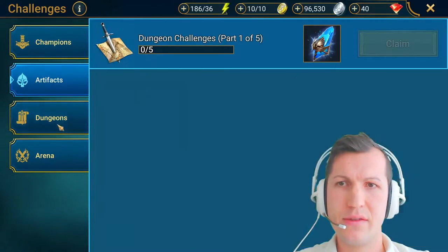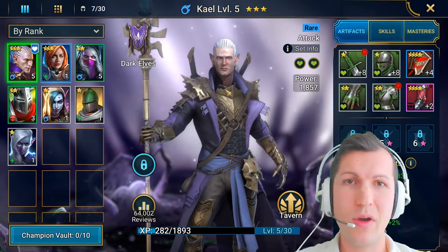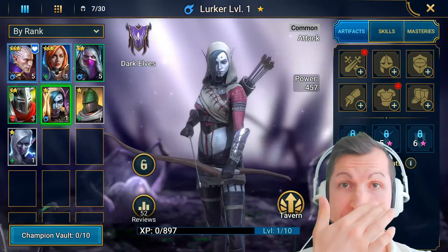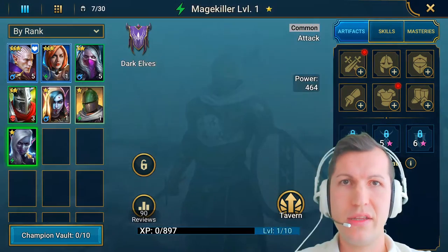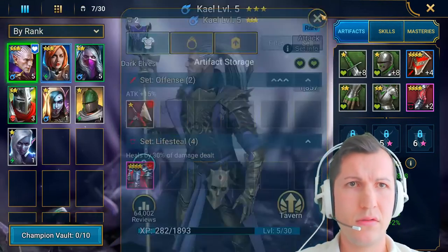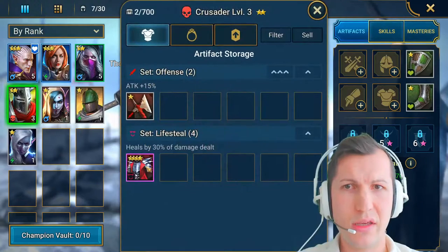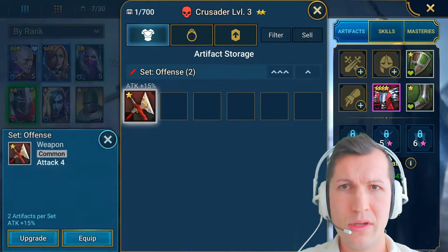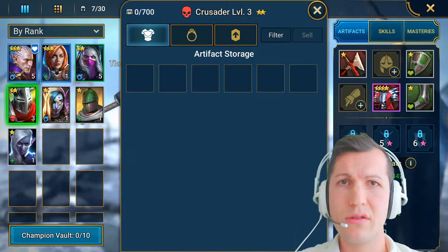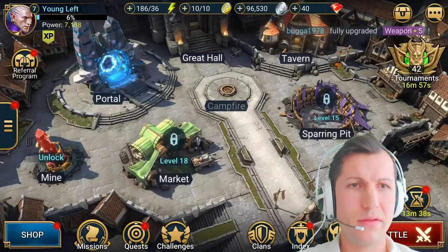Artifacts, dungeons, arena - so these are my champions. I've just started this game so I'm only level five. I have Kale, War Priest, Sniper, Crusader, Lurker, Knight Mage, Killer - level one. Let me see, do I have something for her? Let me see this one - he can have this chest plate. And what is this? It's a weapon. Let's give him the weapon. Crusader skills, hack, masteries - nope. Okay let's go to battle.